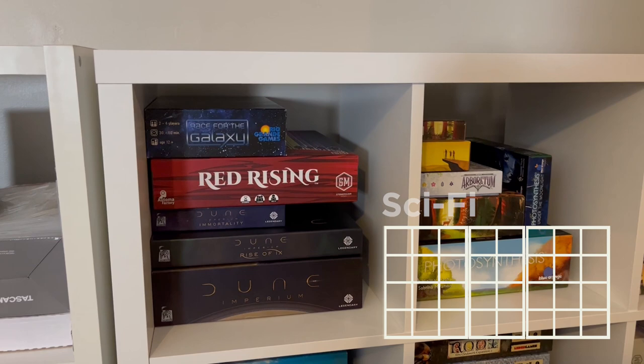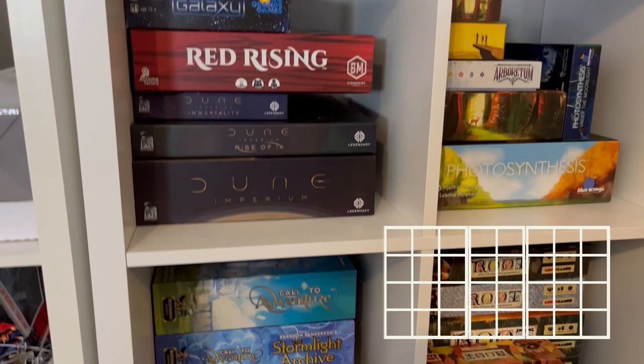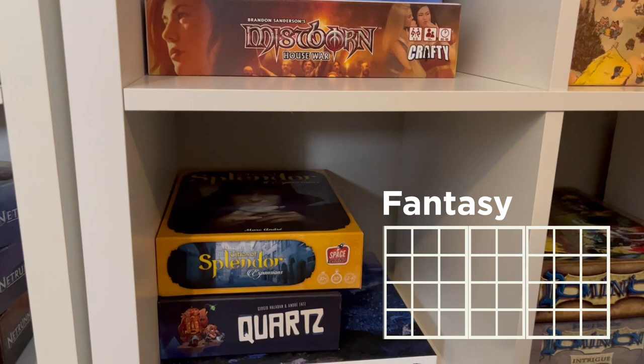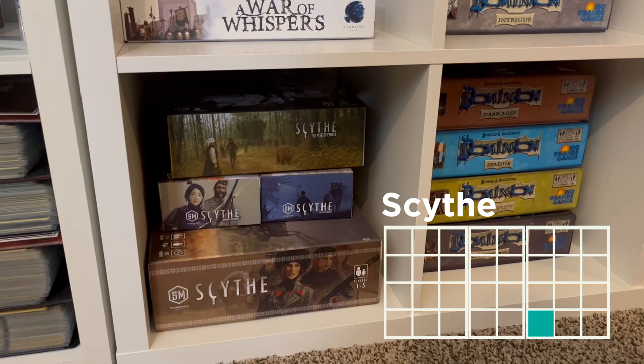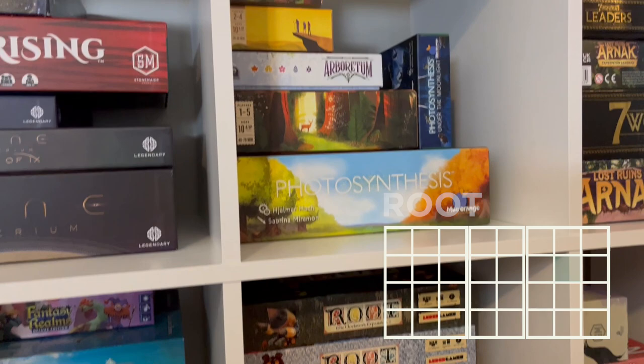Next we have the sci-fi themed shelf, which is Race for the Galaxy, Red Rising, Dune Imperium with both of its expansions — Immortality and Rise of X. Then we have the fantasy section, which is Fantasy Realms, Call to Adventure, Call to Adventure: Stormlight Archive, and a Mistborn House War board game. Continuing on with fantasy slash olden times, we have Splendor, Quartz, and A War of Whispers. Then we have another alternate reality sort of section, which is Scythe. Then we have Dominion, Root, and all of its expansions.